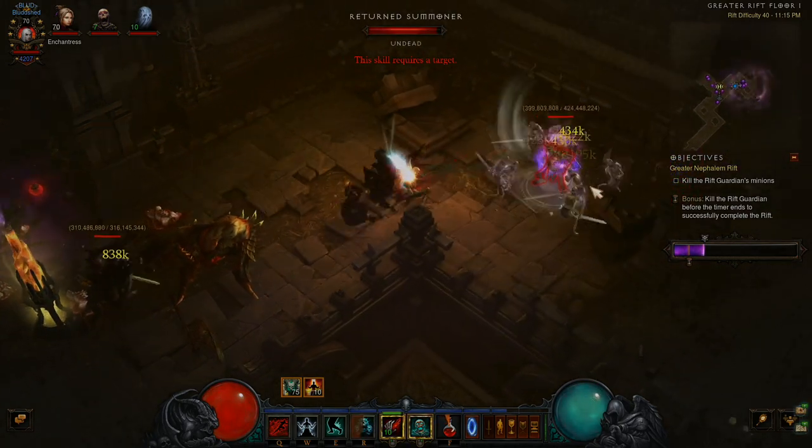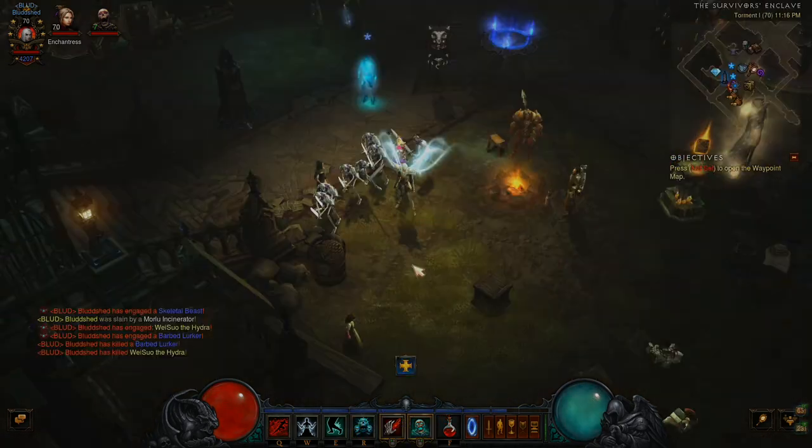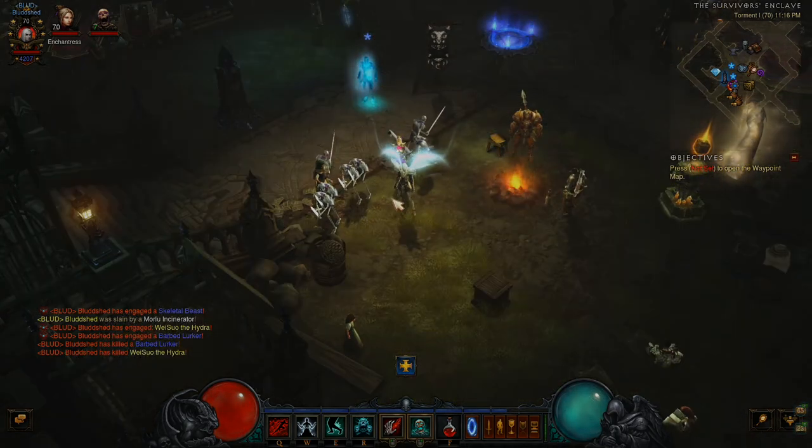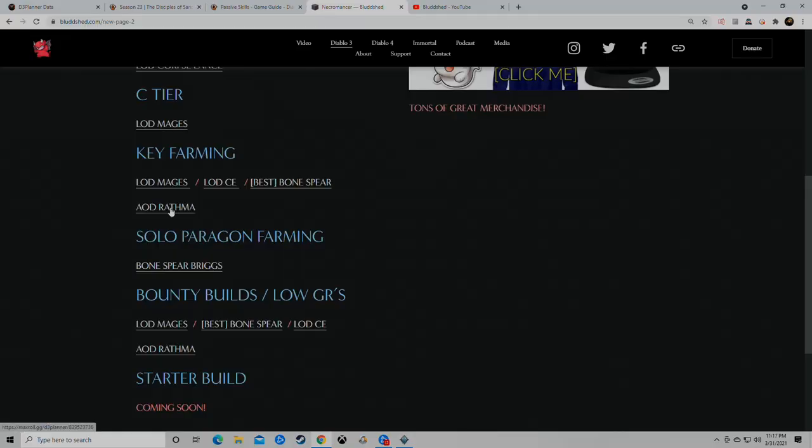I'm really happy how the build turned out and I hope you guys kick ass this season. Necromancer is probably going to be my second class — I'm going to start Wizard. From here I'd build out the speed version of Army of the Dead Rathma for key farming — you port around dropping Army of the Deads, it's really satisfying, has those vibes of Seven-Sided Strike where you blow up the screen. Then I'd use blood shards to either finish the Rathma speed setup or go into Bone Spear.